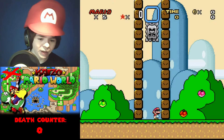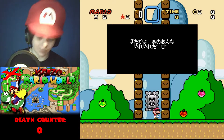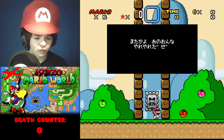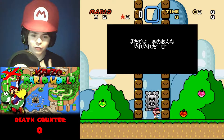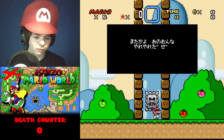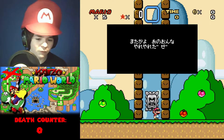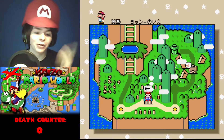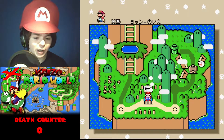We'll do save slot B as our let's play save slot, and I'll use A to play on my own free time. As you can see, it's Japanese or some other language that I can't read, so there's nothing to read. It's basically just let's play and let's die, because as you can see down there, there's a death counter.